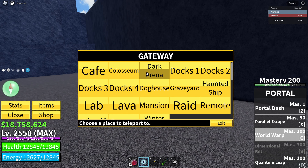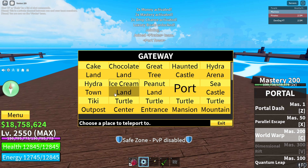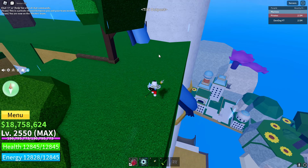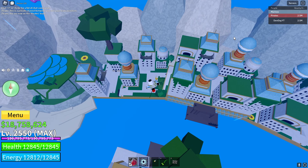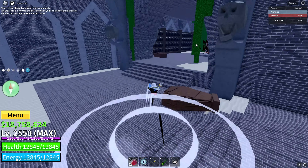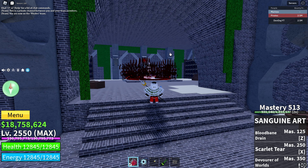Once you've farmed up 20 of both items, head back to the Third Sea and go to the Tiki Outpost. Head towards the side that doesn't have the scroll person — the NPC will be right in there. Talk to him once you have everything and he'll give you the Sanguine Art. It's going to cost you 5 million Bellies and 5,000 Fragments.